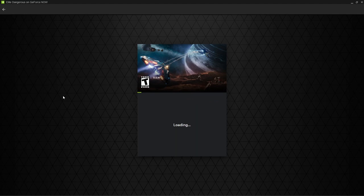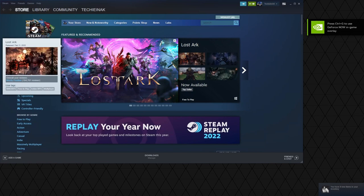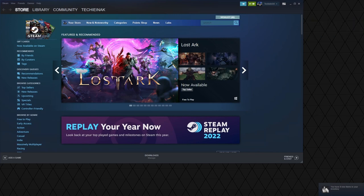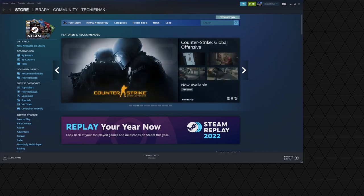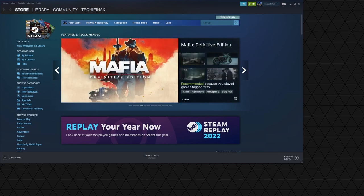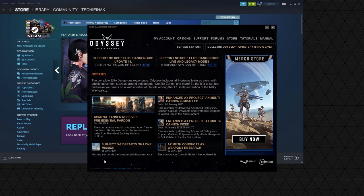Let's hop over to Elite Dangerous and start it up. Interestingly, I have the Ultimate Founders subscription — I've only seen that queue message once before over the Christmas break. I'm using the Ultimate Founders edition of GeForce Now, so that's the 3080 tier, with upgrades planned later this year. I primarily use it so the Odyssey portion works — I don't use Odyssey a lot, but I like to land on planets and walk around. Mostly I enjoy flying around.